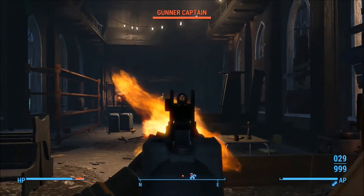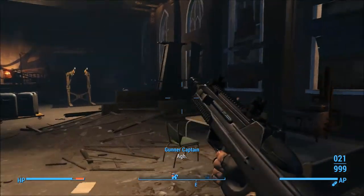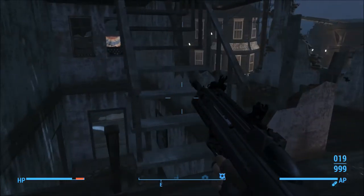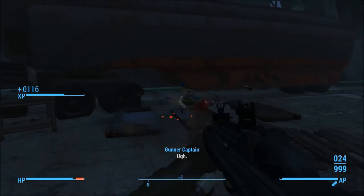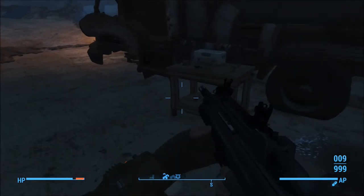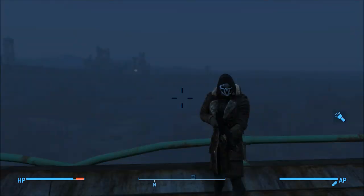Here we have the F2000, and it's a very underrated gun in my opinion. It first appeared in Modern Warfare 2 and was a piece of dog shit, but in this mod it's incredibly good and incredibly versatile. Unfortunately the reload animations just aren't correct. But guys, this is the end of part 2.